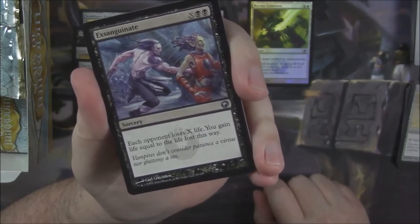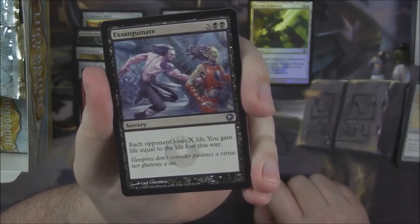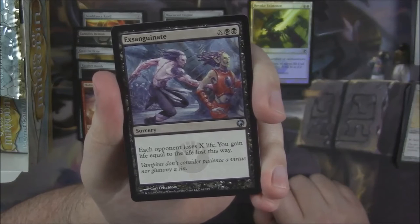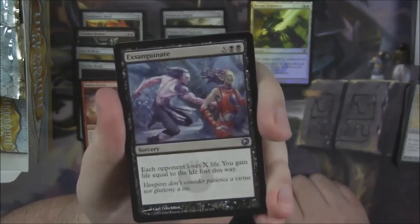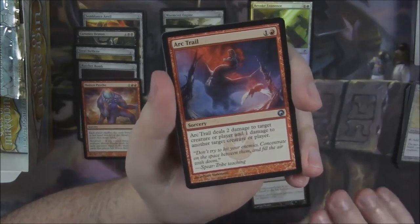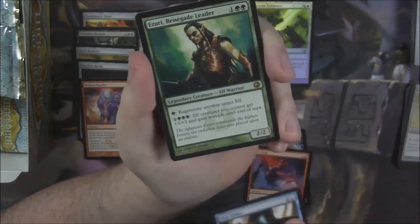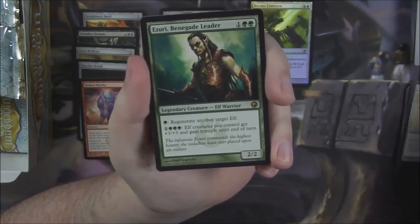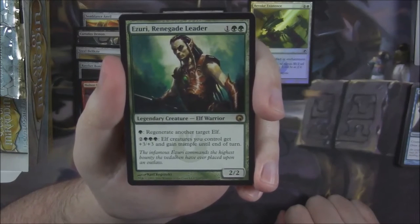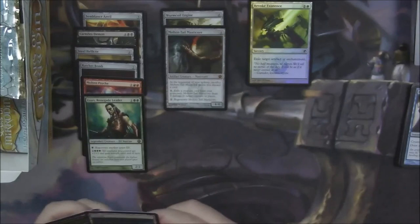Exsanguinate — two black and X. Each opponent loses X life; you gain life equal to the life lost this way. We play a lot of kitchen table Magic — games of Assassins or Commander — and when someone plays this it really hurts because everyone loses X life and he gains a whole bunch. Halt Order — an instant for one blue and two generic: counter target artifact spell, draw a card. And our rare is Ezuri, Renegade Leader — a 2/2 Elf for two green and a generic. Pay one green to regenerate another target Elf; pay three green and two generic, and Elf creatures you control get +3/+3 and Trample until end of turn, basically an Overrun on the board.